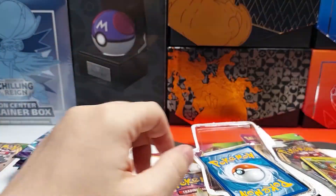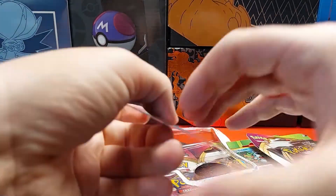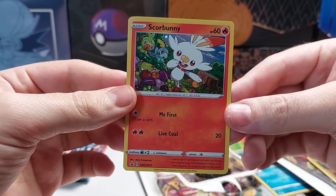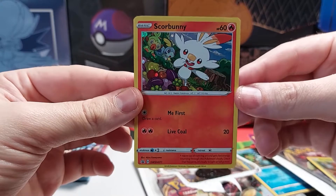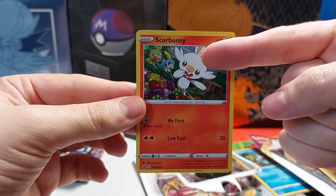Code card. Here's one of the promos. This is Scorbunny finding a bunch of fruit. You notice Grookey can see it, but Sobble doesn't even notice.